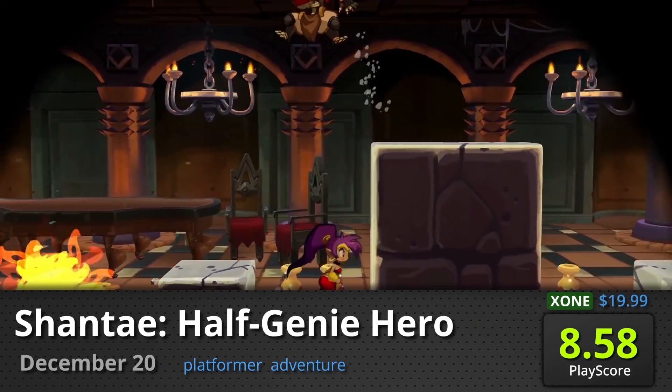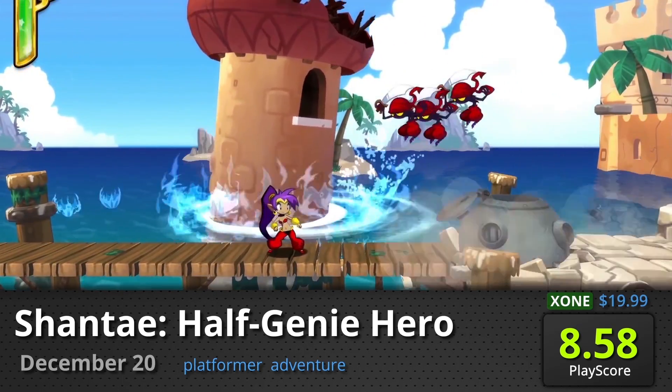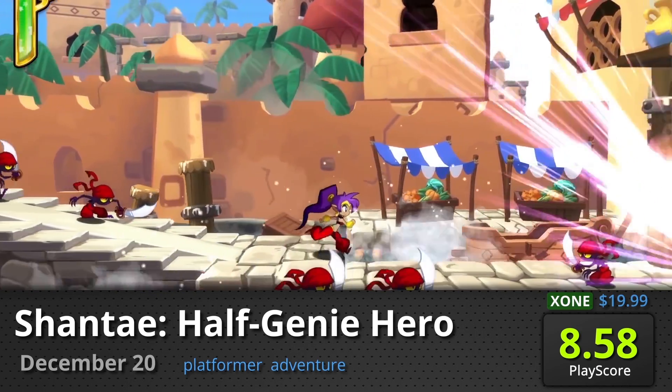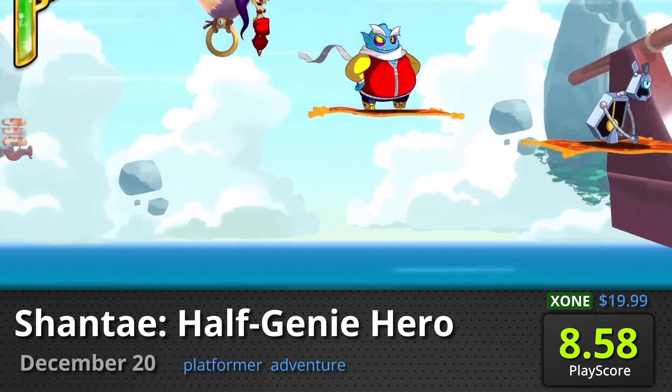Shantae Half-Genie Hero (Xbox One): WayForward's poster genie makes her first debut in HD. This charming action platformer puts you in charge of saving Shantae's world from impending catastrophe. Use her special abilities to destroy enemies and encounter memorable boss battles. It has a PlayScore of 8.58.